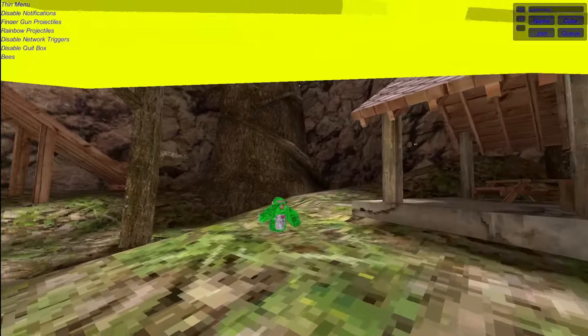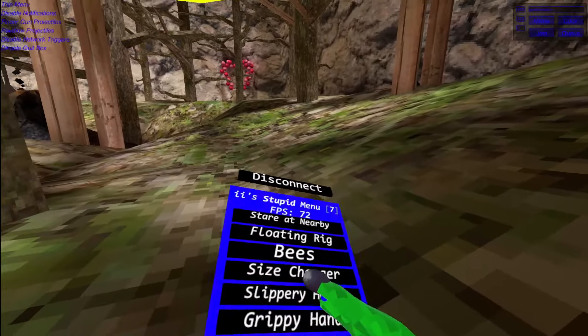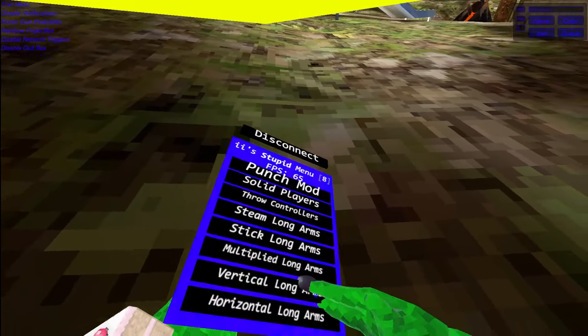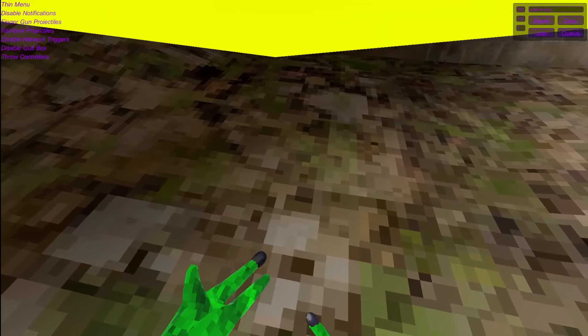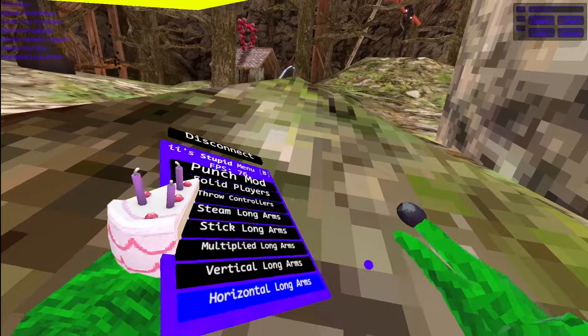Beast — it will spawn tons of monkeys around the map. Size changer — you need to hold your grip to go small, and with the right trigger you will be very, very big. Slippery hands — this will make every floor slippery. Grippy hands — this will make every surface not slippery anymore. Side control — it will just make side control very easy. Big side control — weak. Punch mode — you know, back from like 2023. Solid players — you can make solid players and make them really sussy. Front controllers — you need to hold your A in order to front controllers. Steam long arms — this will give you steam long arms like in Gorilla Tag knockoffs. Stick long arms — this will give you like Gorilla Tag knockoffs long arms. Multiplied long arms — this will make your arms multiplied. Very cool long arms — this will make your arms very cool. Float jump — you need to hold your eye in order to float jump. Long jump — this will make you have long jump without people noticing it.